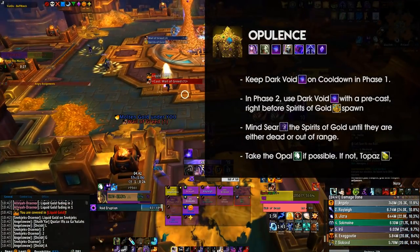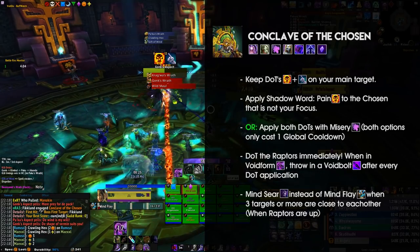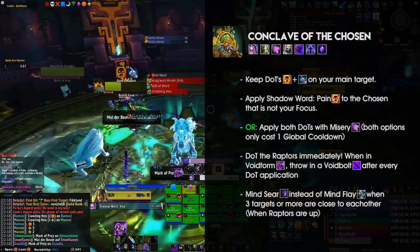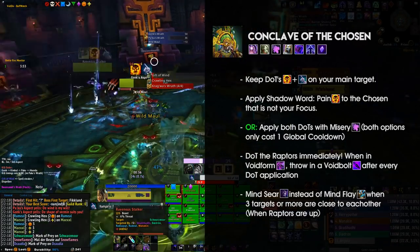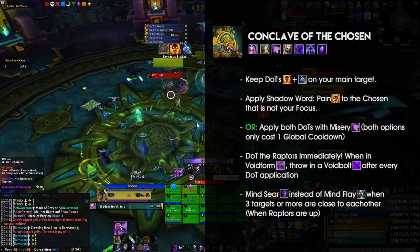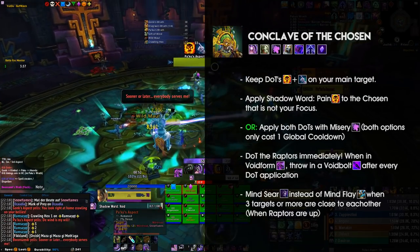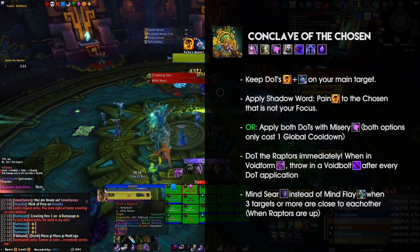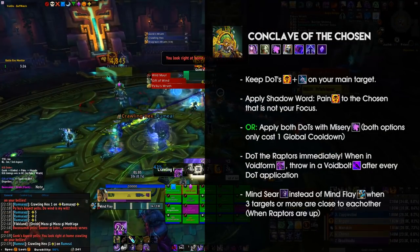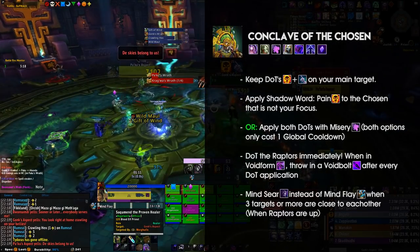Now we're moving on to the Conclave of the Chosen, which is definitely one of our best fights. You will want to play with Misery in order to keep up with all of the add spawns and boss switches, because the Insanity you gain by only using one global cooldown to apply both dots to all targets is definitely massive. Keep in mind that padded damage onto the Chosen you are not focusing to kill will be counted out of your logged damage, meaning the only gain you get from applying dots to the second Chosen is the Insanity gained via shadowy apparitions. When playing with Misery, it ultimately doesn't matter whether you apply Vampiric Touch or just Shadow Word: Pain, as both options only require one global cooldown and Shadow Word: Pain's initial damage is not counted in the long run anyway.